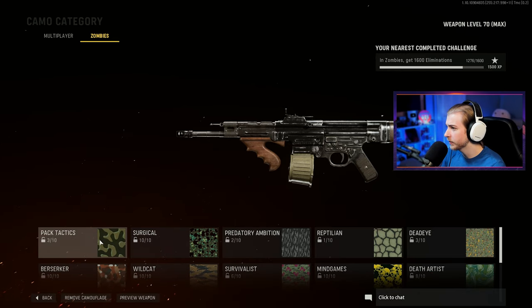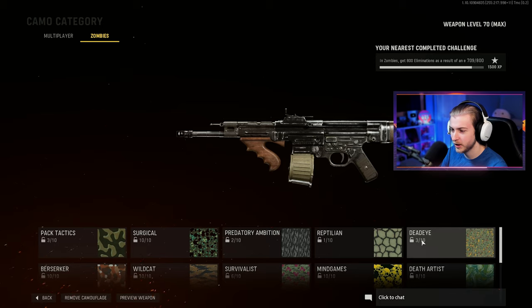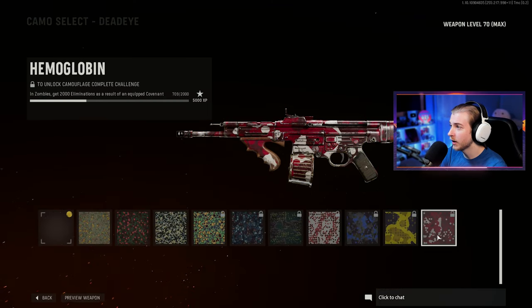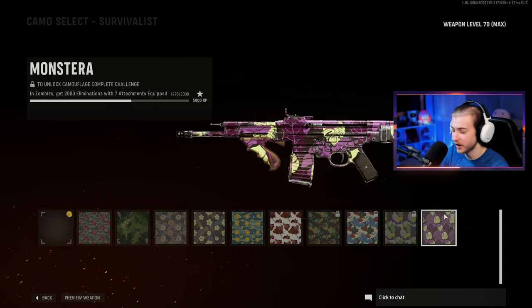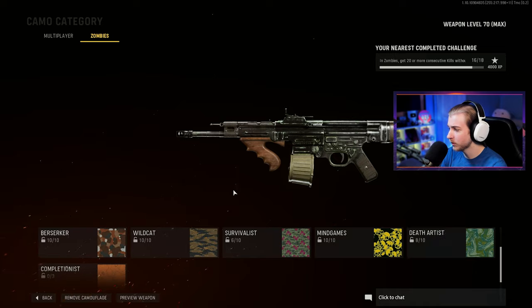We used this a little bit last time to check out the update but didn't quite get everything done. We need about 3,000 eliminations, another 3,000 pack-punch eliminations, 10 rapid kills 50 times and we're at seven, about a thousand more kills as a result of our covenant - wait, actually 2,000 eliminations with seven attachments and four more jack rabbit medals. We've got quite a bit of work to do today.